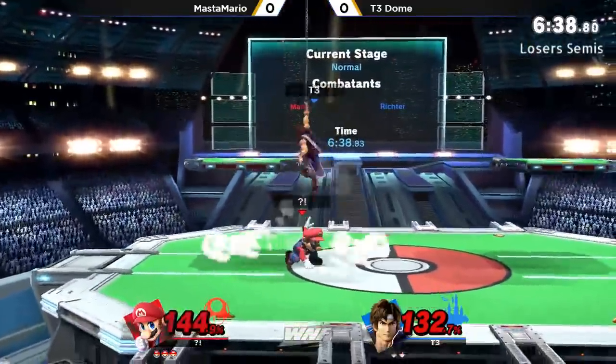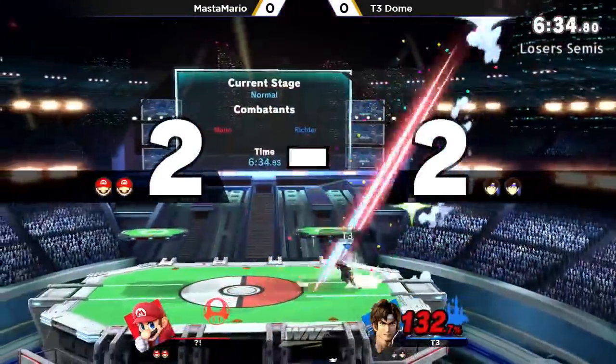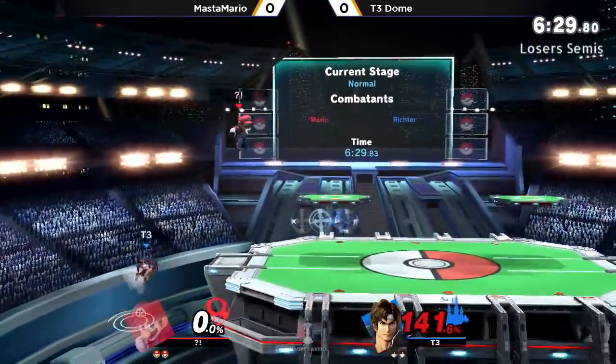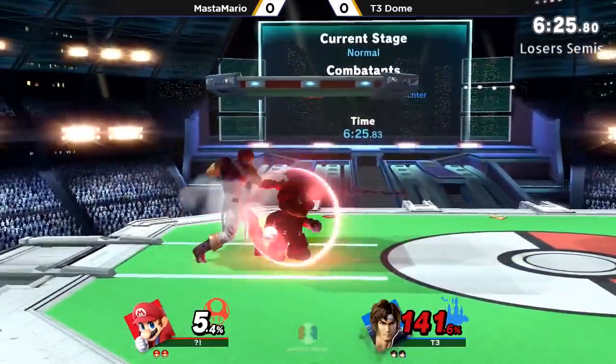There we got the ledge setup, but not going to get anything really. The axe is going to clean up Master Mario's first stock, but he's at 141% now. The cross on the way back, getting 5% for him.